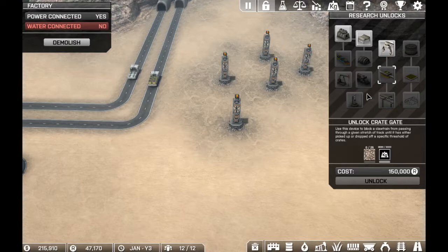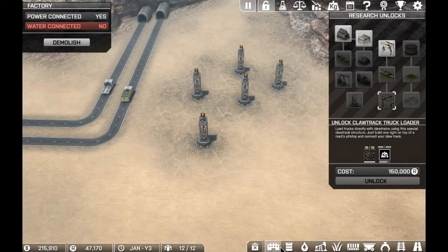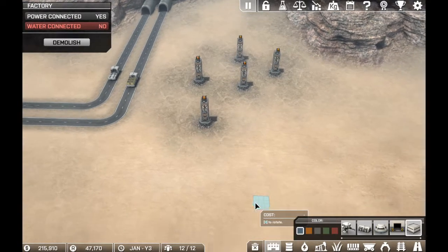The next one that we want to get — we're going to skip over this one for now because we don't even have any of that set up yet. We're going to be aiming towards the claw track truck unloader, and this is going to basically replace the drones. It's going to make our output better, we're going to have more kilograms per month, more money, and it's just an overall better system. But to do that, we need to get from 2880 kilograms to 4000 kilograms. So once we get some of this refined and start shipping out some of the iron, we should definitely get there.